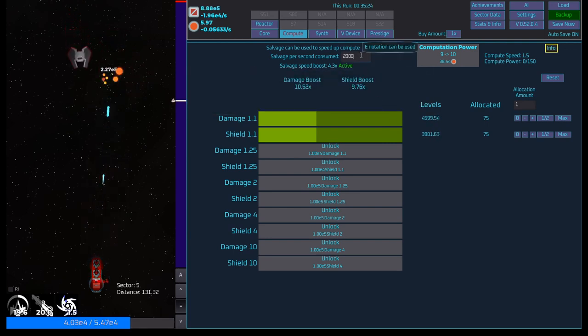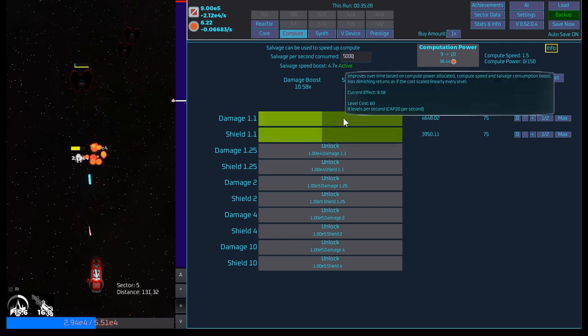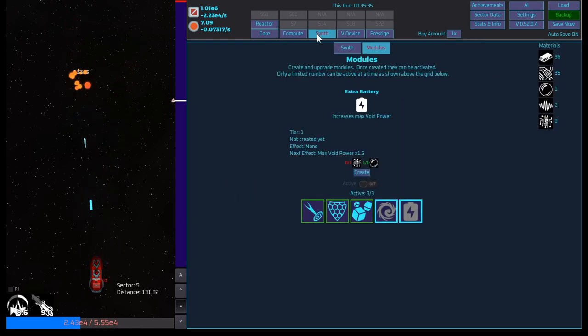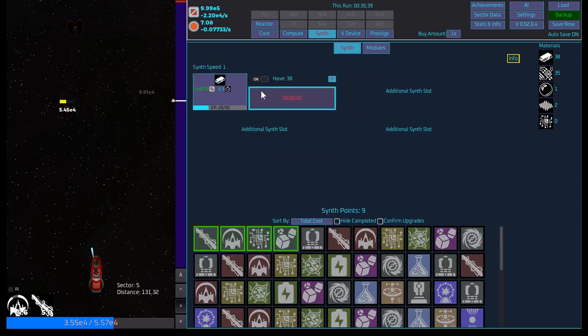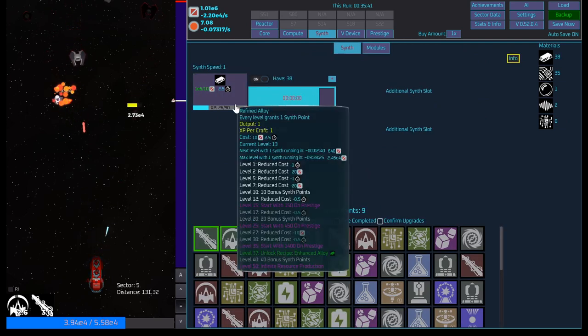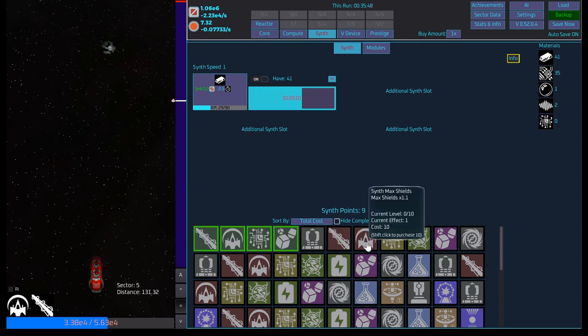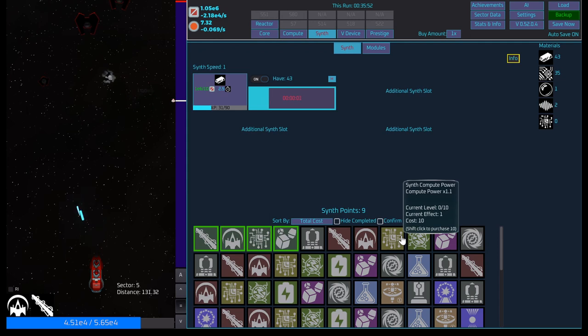We're at 2000 — what if I do 5000? It just keeps going up, man. I wouldn't mind trying to max this one out because that would be pretty cool. We almost have 10 points that I think I'm going to throw into either synth damage or shield — maybe even compute power.